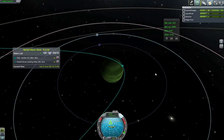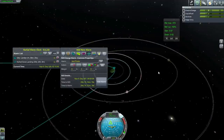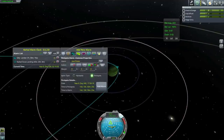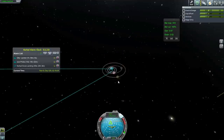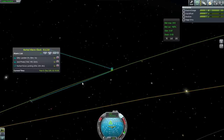Joule will aerobrake us, so we're not going to have to kill our own velocity the way we just did around Eve. I'm going to add a new alarm — in this case we are doing a periapsis alarm and once again I'm going for one hour. But that's in 14 days, because Joule has such a huge gravitational influence that we are under its influence from a very large distance. Let's go back to the Gilly Lander.